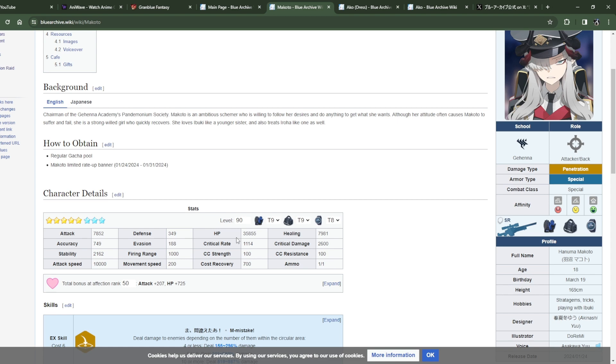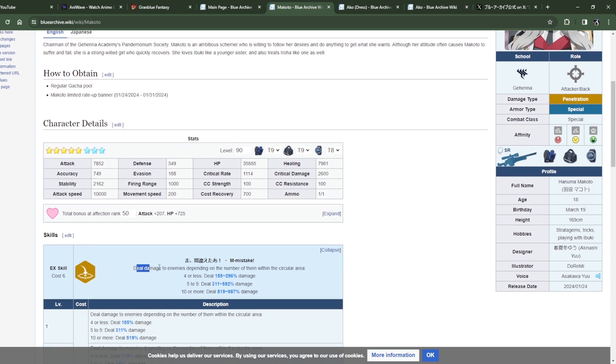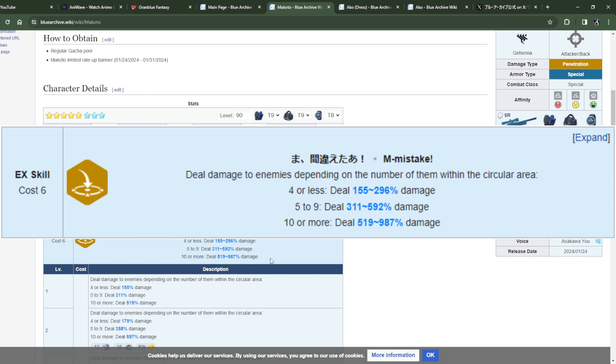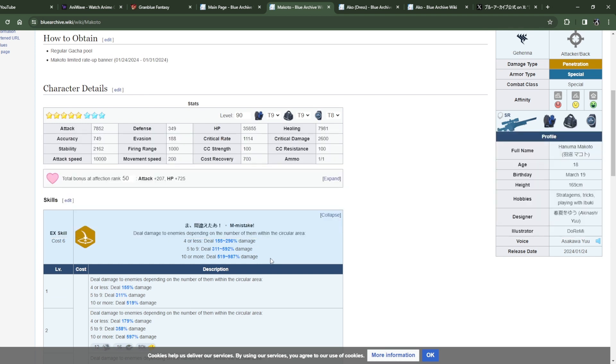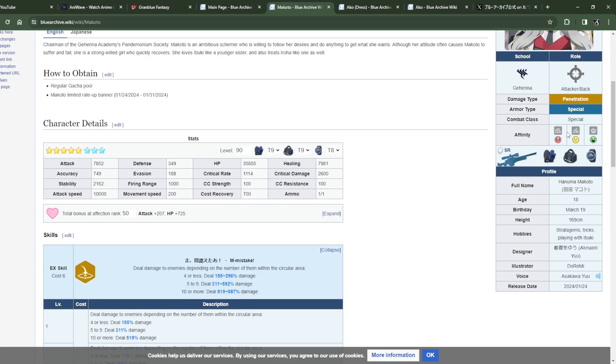Skill one: Makoto deals damage to an enemy depending on the number of enemies in the circle. Five to nine enemies deals a medium amount, ten or more deals the most damage. So she wants a lot of enemies on the field — interesting, because usually it's the opposite. It's a 6-cost special, which feels a little expensive.